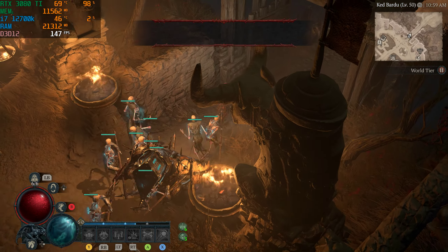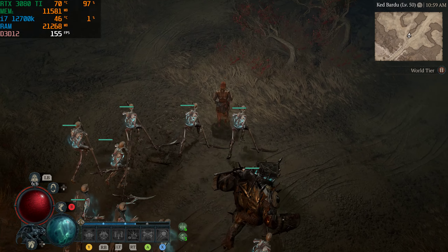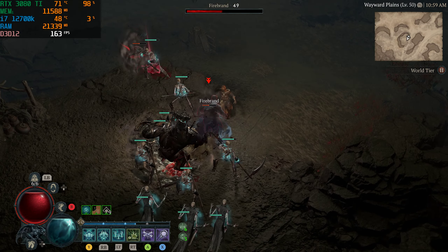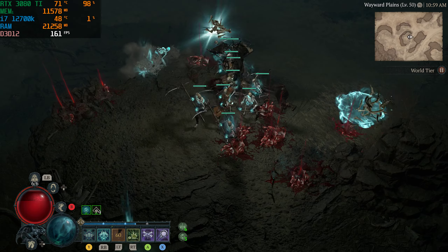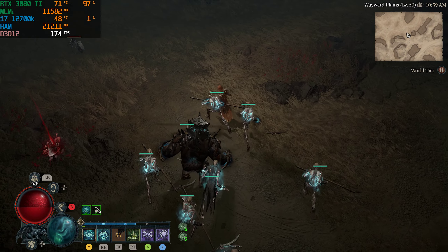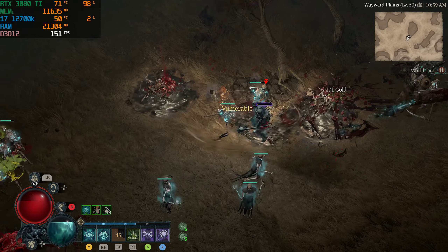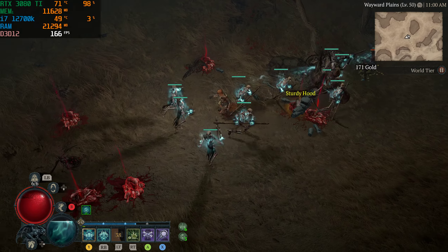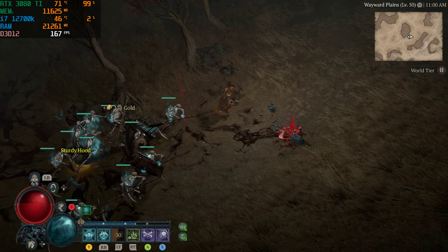Everything else is set to ultra. So here is our frame rate. We're going to walk out of the city here — frame rates are a little higher outside the city. We want to get in some fights. Got some hornets, I hate hornets. I love the Necromancer. He's got this corpse explosion — just boom, blow up those corpses. And it does quite the amount of damage.